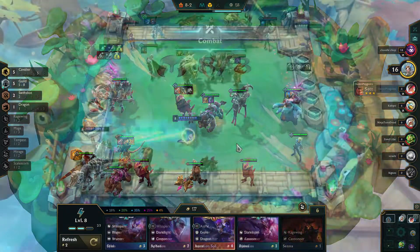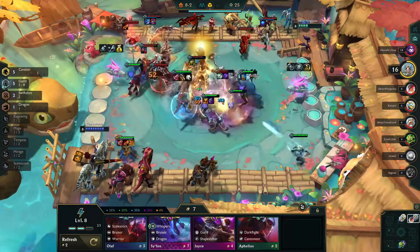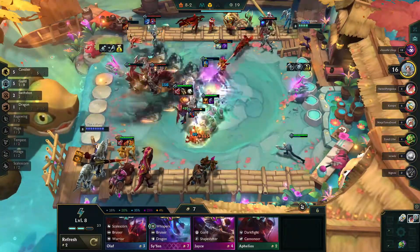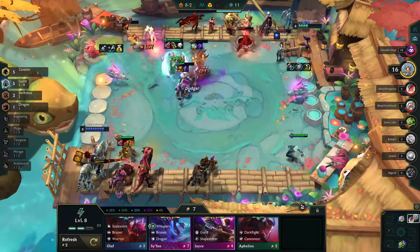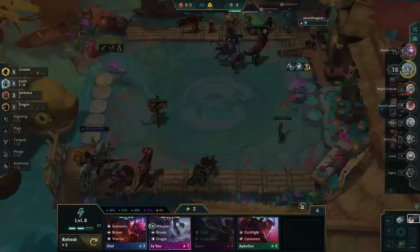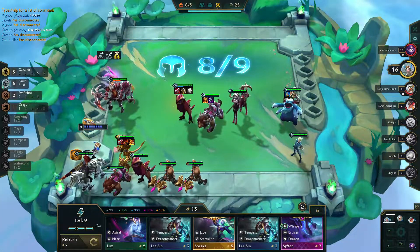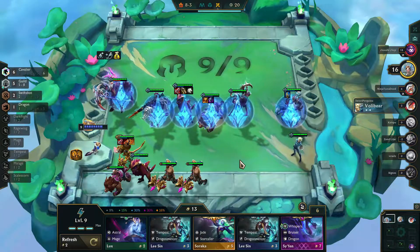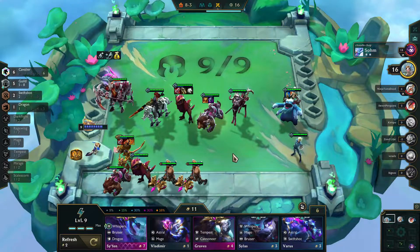This person has a perfectly placed Zephyr and manages to get Zippy off the board. Luckily, Twitch is really, really strong and able to get through. And once Zippy is down, Twitch goes right into the backline, taking over what needs to be done and finishing it off. This will bring us into the top 4. I know I'm going to be putting out Rel for that final Cavalier so I can get everyone up to 6, and we get to see the nice chromatic emblem around the Cavalier buff.